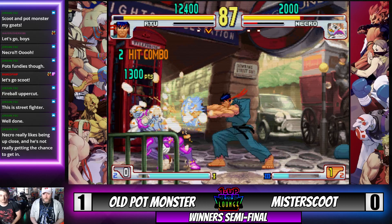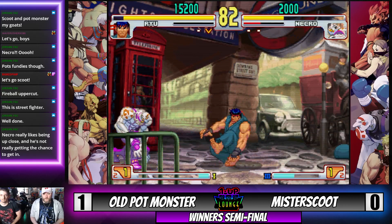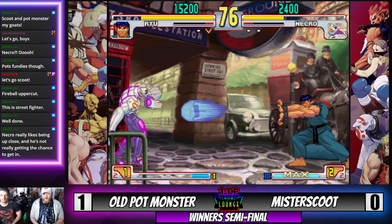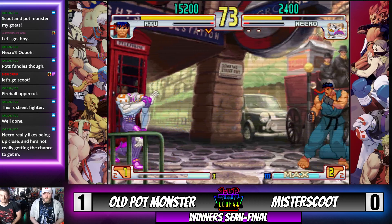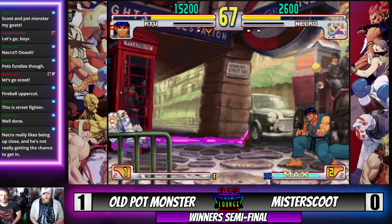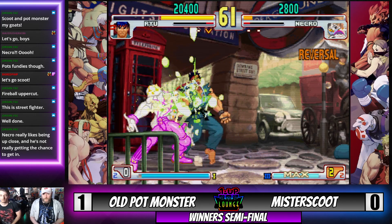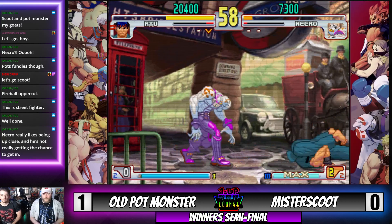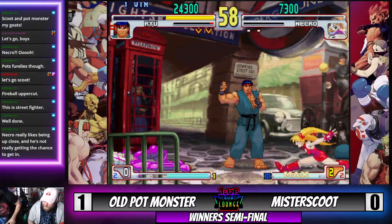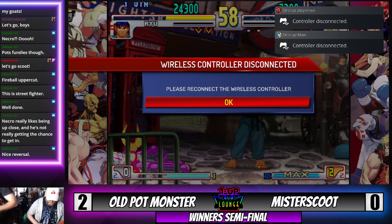Nice fireball, some uppercuts coming — nice combo. Scoot is in the corner but Old Pot Monster doesn't want to push the pressure up because he understands he doesn't want to be up close and personal with Necro. Wake-up electric — and catches with the uppercut. GGs! Old Pot Monster takes it 2-0, but we've got plenty more Third Strike — keep it coming!